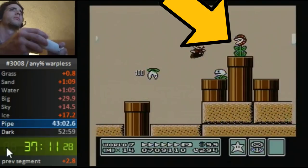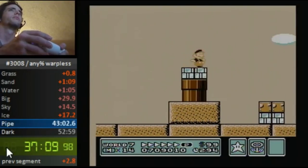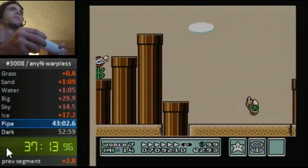The problem was the piranha plant right after the nipper — we had no way of getting around it. This is where the star was born. With the right amount of movement we are able to build P-Speed and just make it past the plant with the star, saving a ton of time and consistency.